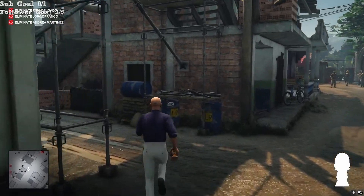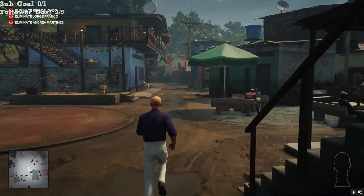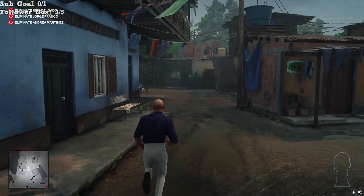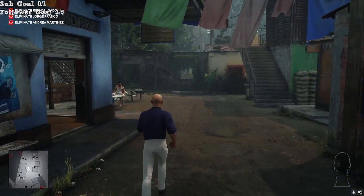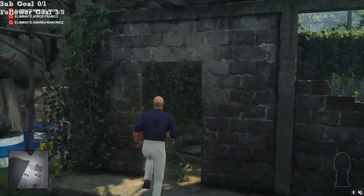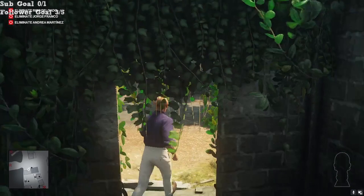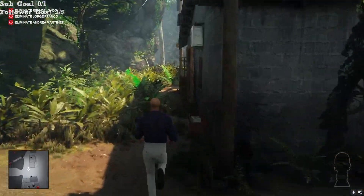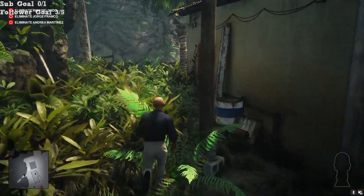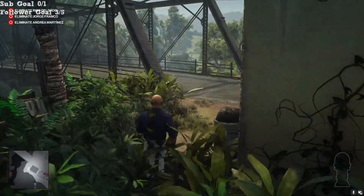With the golden idol, I'm going to put this away. We need to go get an outfit — a specific outfit — before we can activate the rest of this Easter egg. I'm going to go do that now. We need to run all the way back to where we started, the starting location.